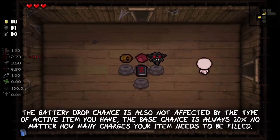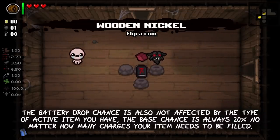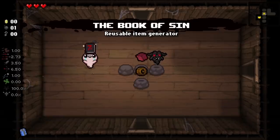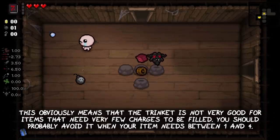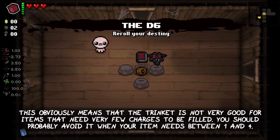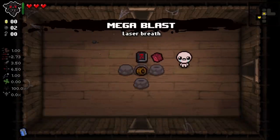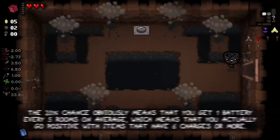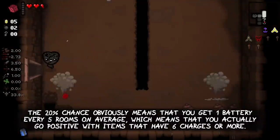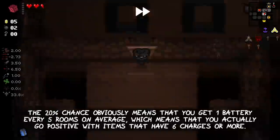The battery drop chance is also not affected by the type of active item you have. The base chance is always 20% no matter how many charges your active item needs to be filled. This obviously means that the trinket is not very good for items that need very few charges — you should probably avoid it when your item needs between 1 to 4 charges. The 20% chance means you get 1 battery every 5 rooms on average, so you actually go positive with items that need 6 charges or more.